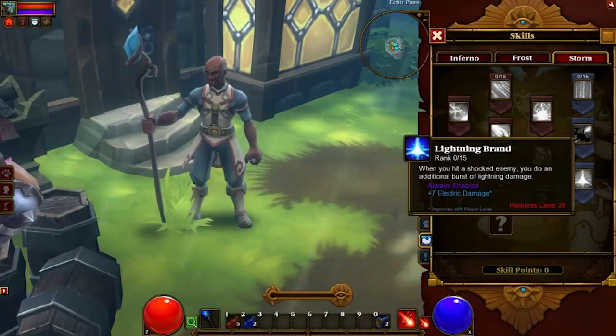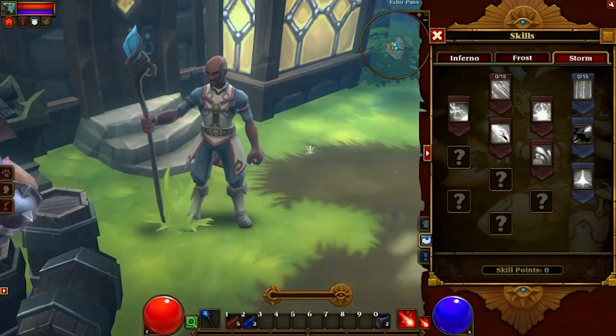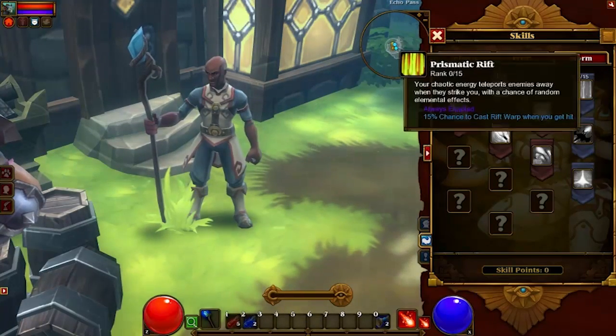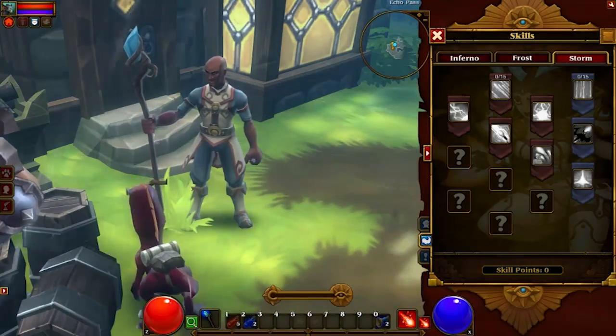Lightning Brand: when you hit a shocked enemy, you do an additional burst of lightning damage. So that's the three Ember Mage skill trees — they're very fun trees, and I particularly like the chaos things in Storm, that's fun. Hope you enjoyed, see you for the next one!